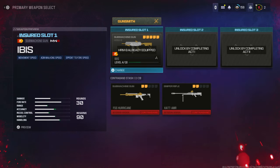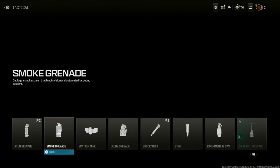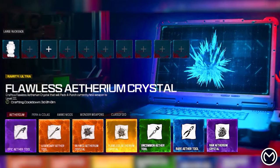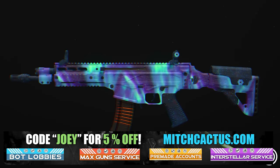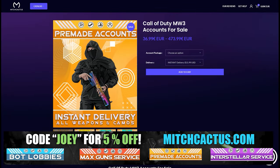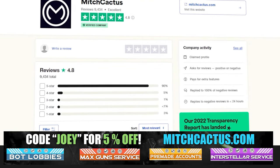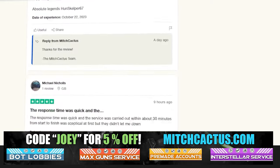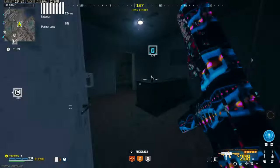If you don't have any, check out my Discord in the description — they'll help you get some instantly. Or if you don't want to do that, you can check out my sponsor mitchcactus.com, because he's got a range of services including camos and more camos. You can literally unlock any camo in the game from Modern Warfare 3 and Modern Warfare 2, accounts for sale, zombie schematics, nuke skin boost. Over 10,000 customer reviews — I highly recommend Mitch Cactus. Use code JOEY for five percent off, links in the description.